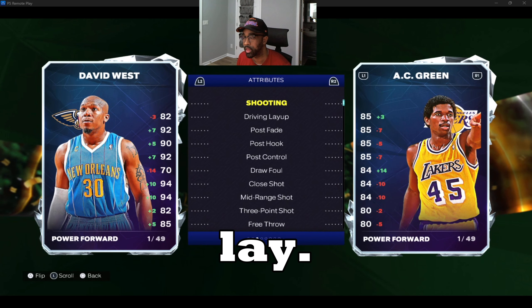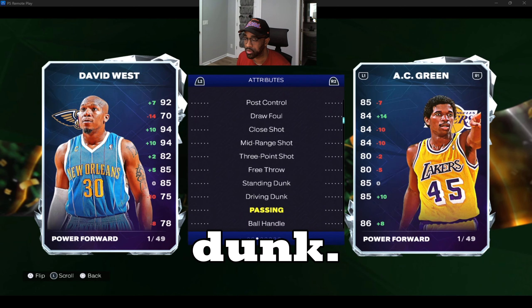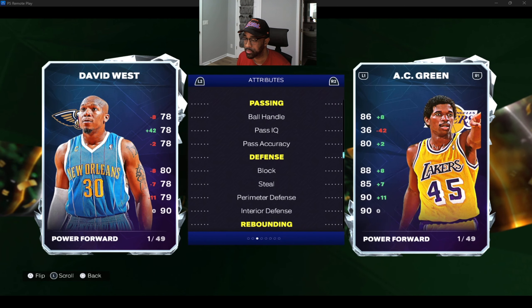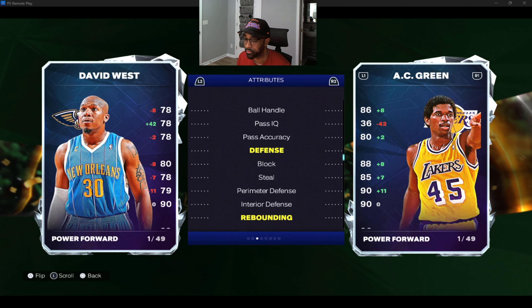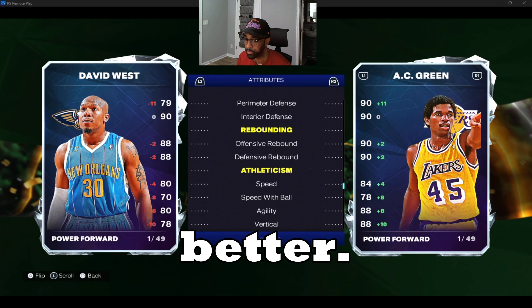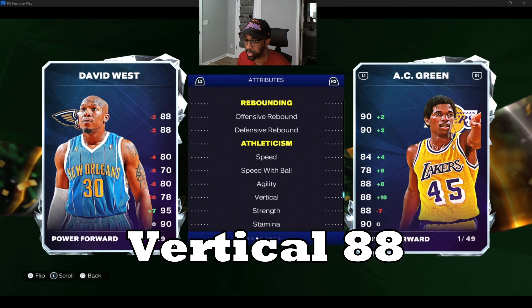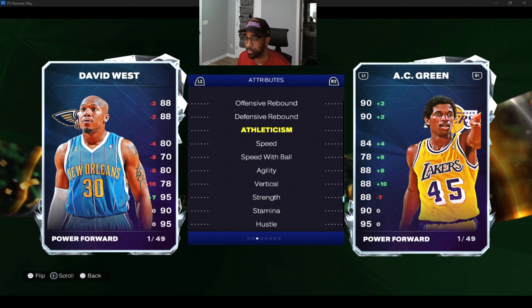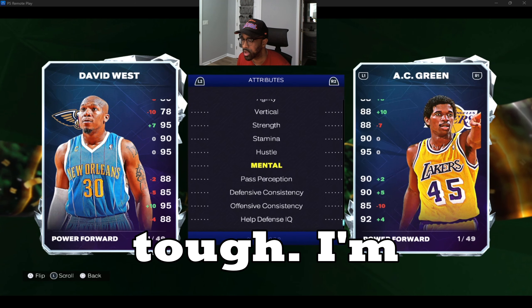Three-point shot is worse. Driving layup 85, standing dunk 85, driving dunk 85, ball handle 86. Perimeter defense 90, steal 85, rebounding 90. Speed is better, speed with ball 78, agility 88, vertical 88. Strength is worse though. Stamina — passport. He's tough, I ain't gonna lie.